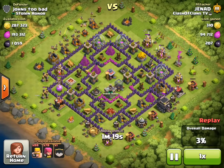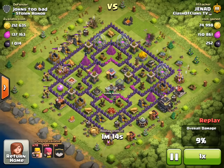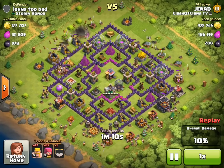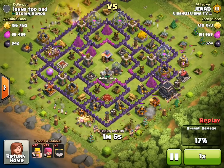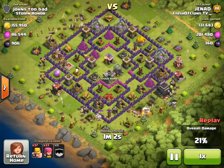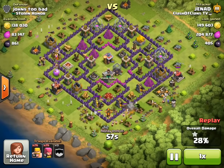I dropped some on the Dark Elixir drills on the left side of your screen. On the right side there are Elixir collectors, and I dropped some Archers on the Town Hall to gain a few trophies. I also spammed Barbarians and Archers on the top left to get those Gold Storage and Elixir collectors. At this point I have over 200,000 Elixir and 130,000 Gold — it was going very well so far.